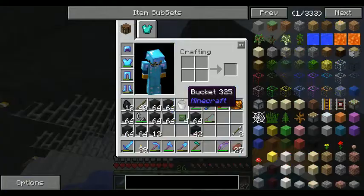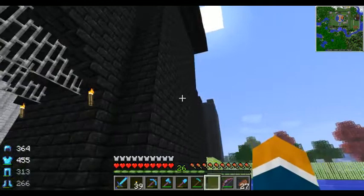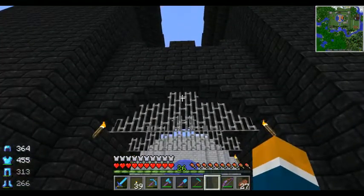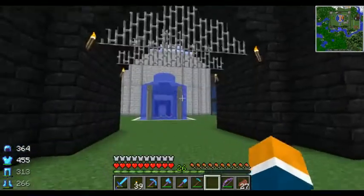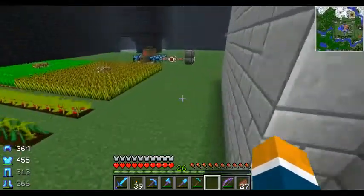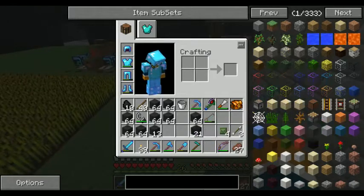I've got those four zombie heads. I kind of want to hang them out and suspend them — make them look like warnings for people, you know, like 'don't come here.' Let me see what I can do. Maybe I shouldn't have put them back together. Let's go with that.